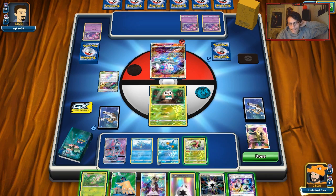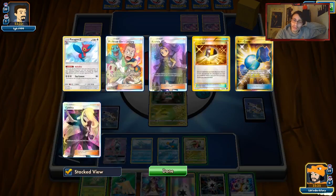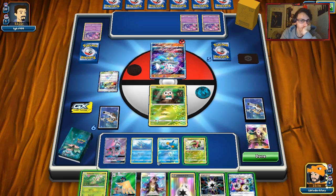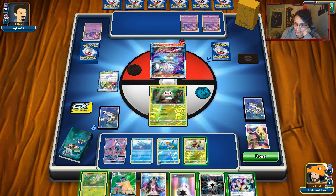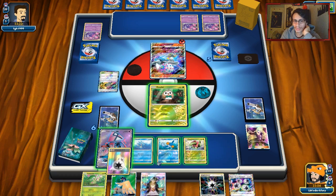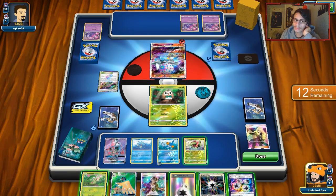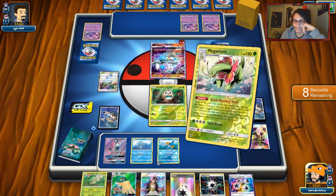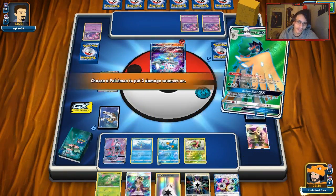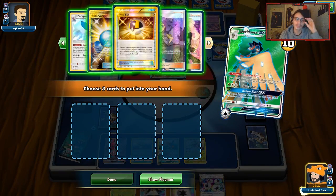I can get Decidueye down and do Hollow Hunt, but we might need Sublimation. Plus we get that 20 damage on and can knock him out with Swampert. The off chance he doesn't knock me out, I can Ace Roller my Decidueye. I really don't want to give him two free prizes, but this hand just wasn't very playable.